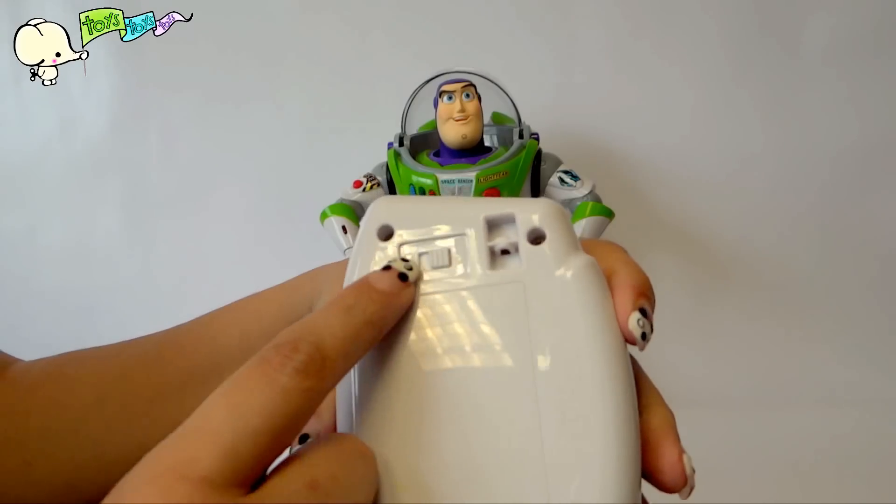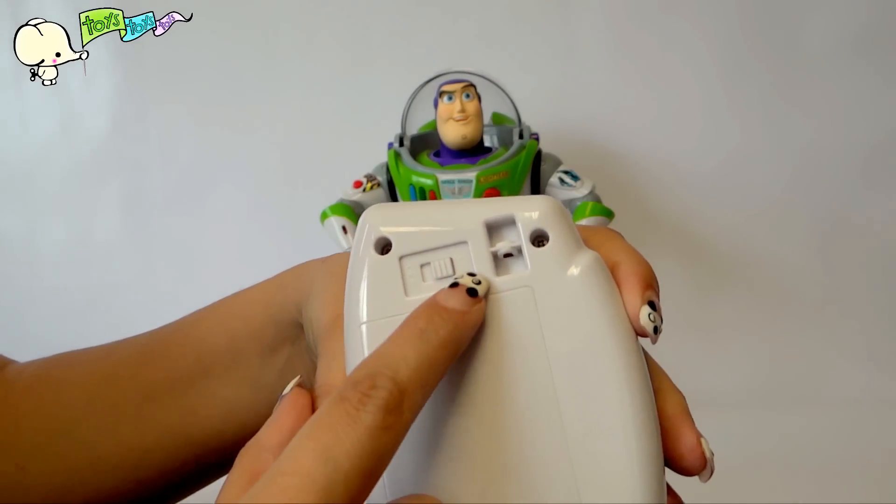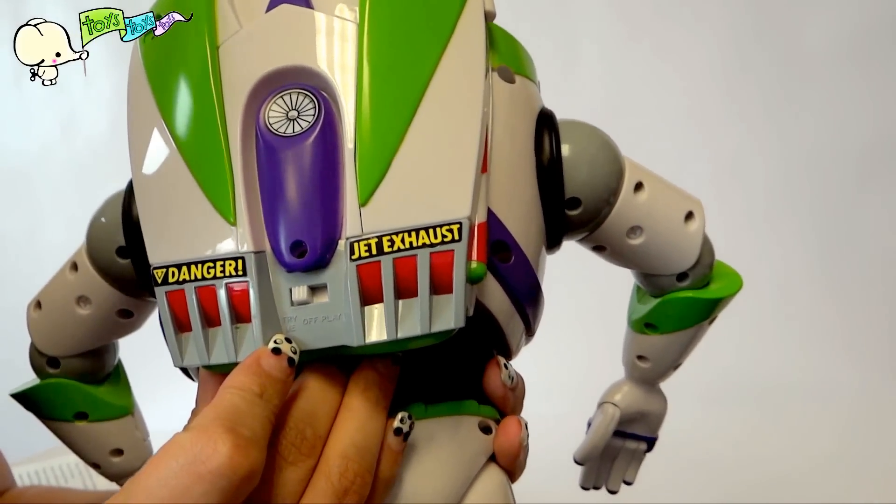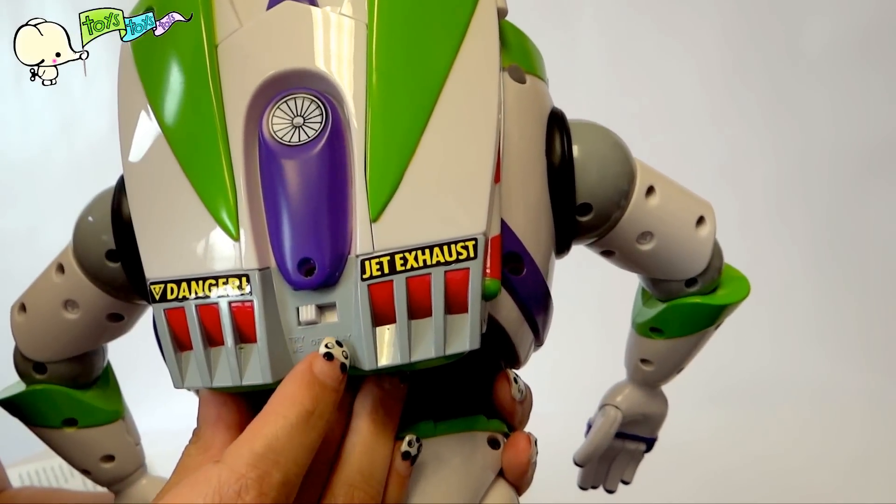You turn on the remote control — this is off and this is on. Buzz is turned on here. It says try me off and play.